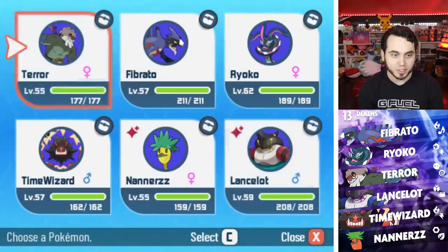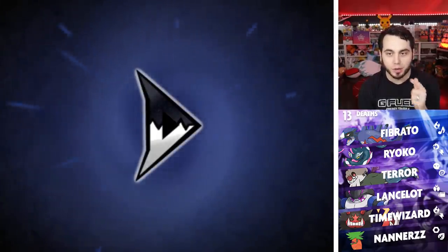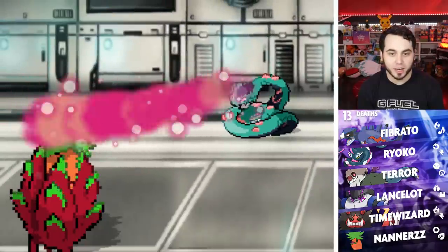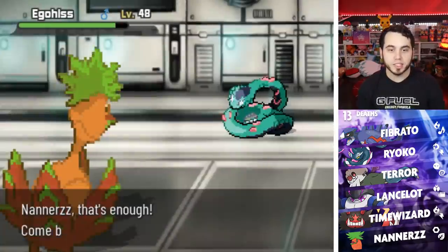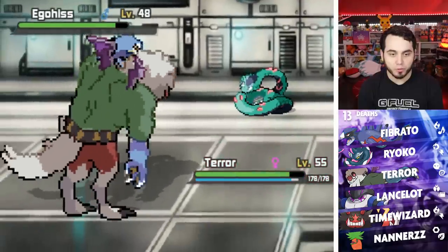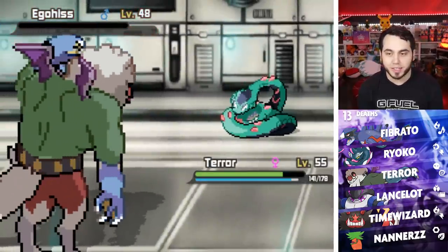I should probably trade in someone else — I'm basically just one-shotting every Dimension Grunt right now with this monster beetle. I kind of want to use Terra but he's a bit slow. Oh, there's a red Laser Barrier too. We have multiple barriers to deactivate — a blue and a red one. Something tells me we have a long ways to go on this ship. This guy has an Ego Hiss! These Team Dimension Grunts aren't playing games. Who sent you this incredible pseudo-legendary dragon? I'm going to send in Terror and finish you off now that I've Leech Seeded you.